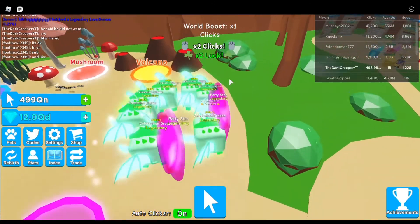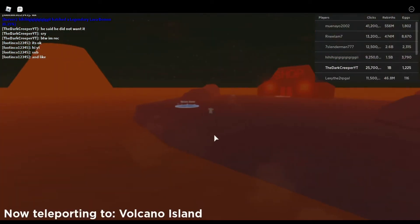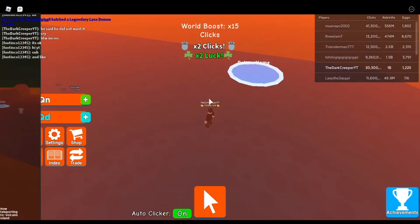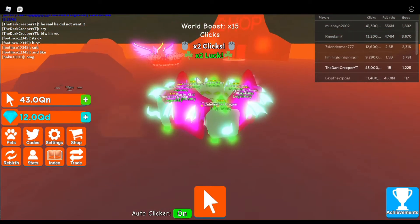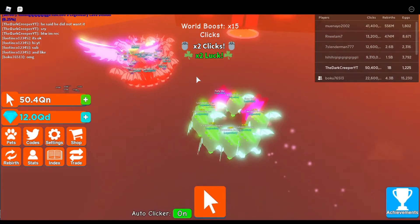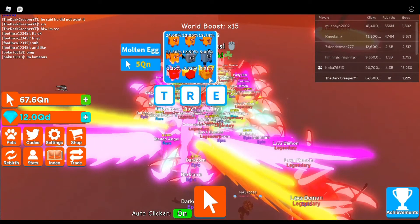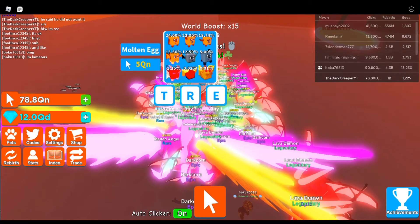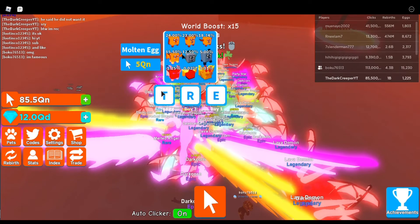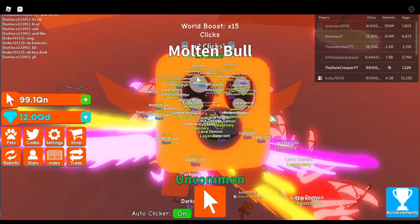We're in Volcano Land — let's go! Oh my gosh, look how quick I get the clicks! Whoa, someone has a spirit card — what? Look at these lava demons! 0.01 chance — I could get that. These are gonna be easy. Auto egg is 5 quadrillion — that's pretty darn expensive. Let's see what we get.